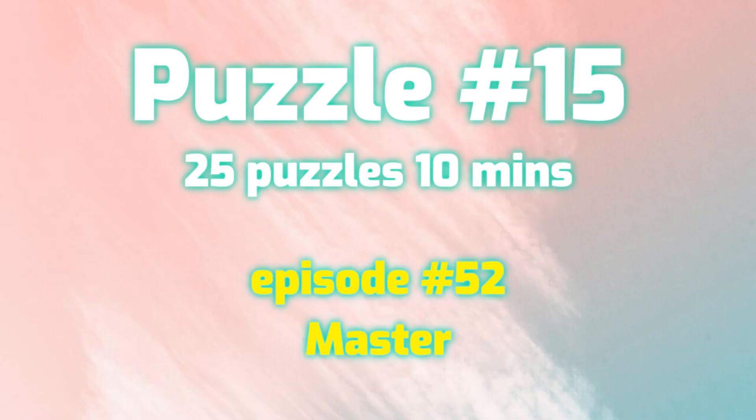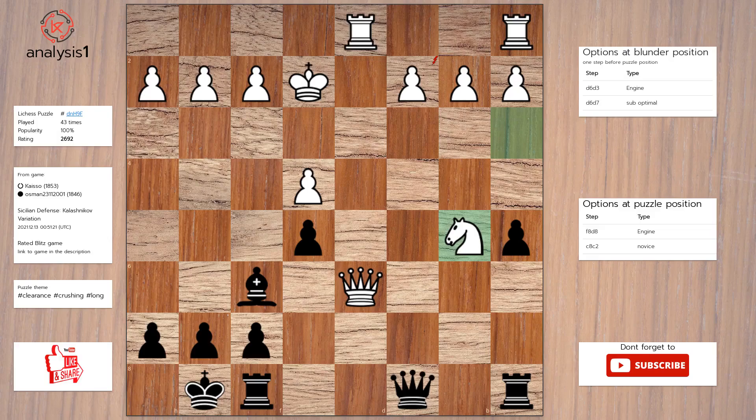Let us go to the next puzzle. Threats in this position are: Queen takes pawn, check. The checks are: Queen to g4, check. Queen to c4, check. Queen takes pawn, check.